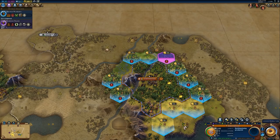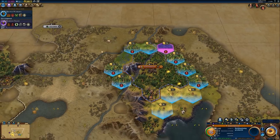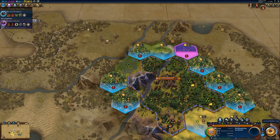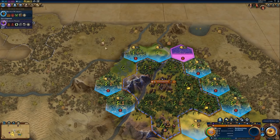When it comes to placing the encampment district, since there is no adjacency bonus, I just consider how strategically it could help me. For example, if I put it over here, you can see Germany is nearby, so this would be a fairly decent spot just because it would allow me to better defend against Germany if they attacked. I generally aim to put the encampment towards a border with another civilization as a defensive measure.